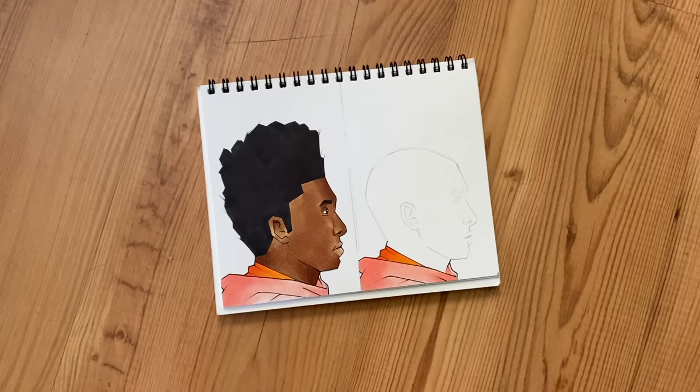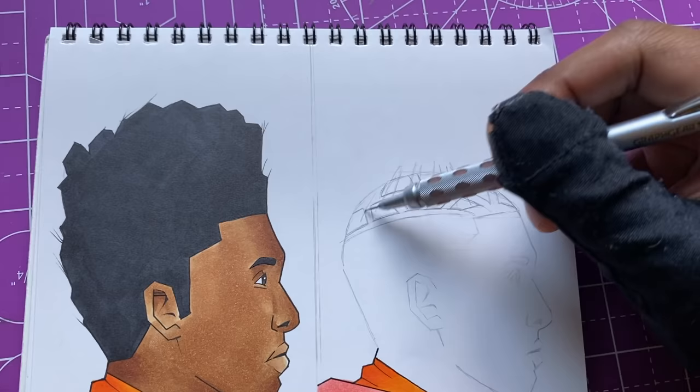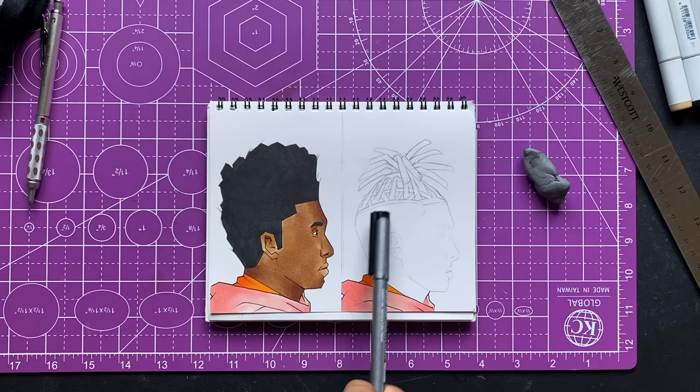This is the first guy I'm gonna draw a new hairstyle for — I gotta give him something special. I gotta get the sketching done real quick and make sure I don't mess it up. Alright, I got that done, so now I just gotta ink it real quick — I got my pen.